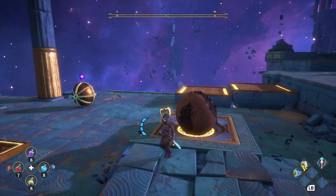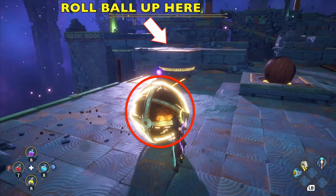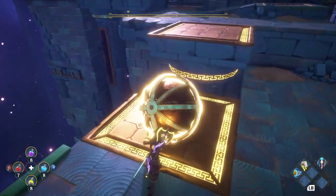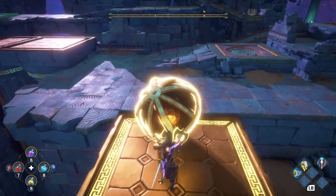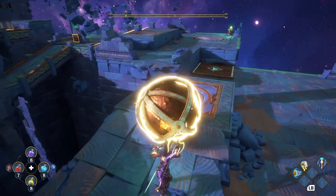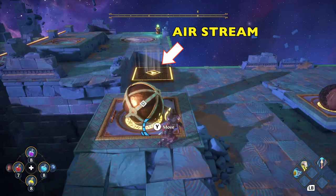I'm going to speed up all the moments where I'm pushing the ball around, just because it shouldn't get in the way and I don't want to waste time watching me push a ball. So we're going to push the ball up those two moving platforms and go to this slot right here. When we put the ball there, you will see the airstream start on the other side.